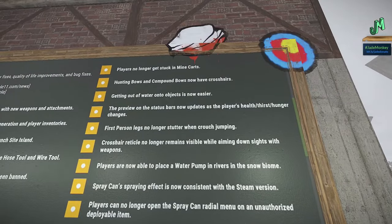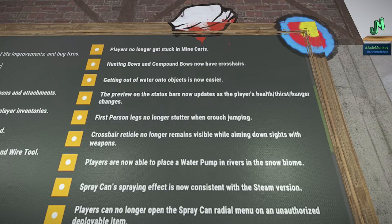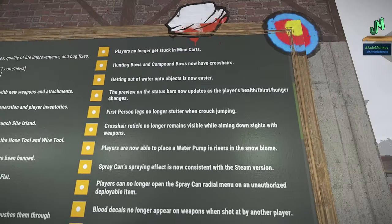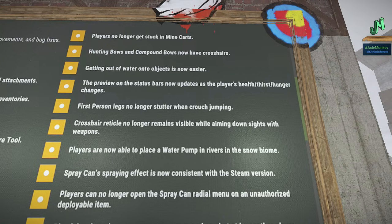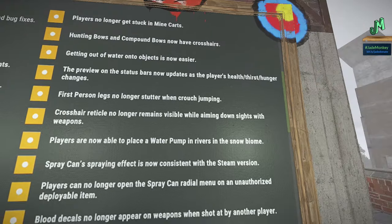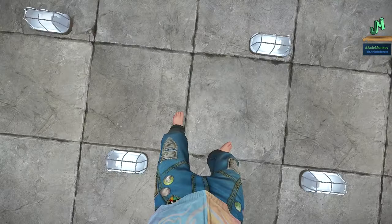The hunting bow and compound bow now have crosshairs. Getting out of water onto objects is now easier, which is well in line with what's coming around April to May, since we're most likely going to get underwater labs, tugboats, and submarines. The preview on status bars now updates as players' health, thirst, and hunger change.